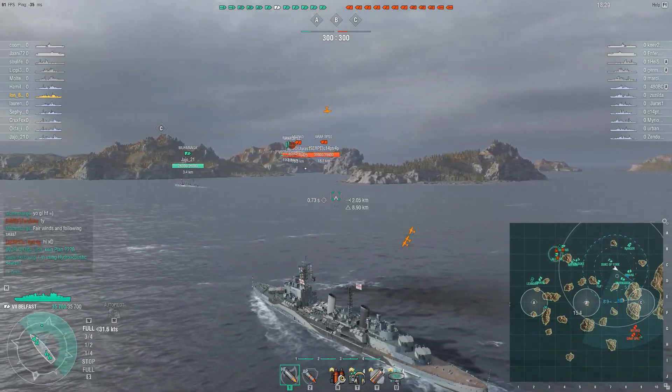As I get far enough north I send out a salvo or two on the Nelson to see if I can get some damage or maybe a fire, and then the island covers me. The Duke of York I am expecting over here — maybe I'm a little bit optimistic. I should have played a bit more safe, but I slow down and turn away enough to smoke up and avoid most of the damage. He does hit me but not too much, and instead I can start hammering him with a bit of HE. The CV is spotting him so I don't really have to waste my radar.